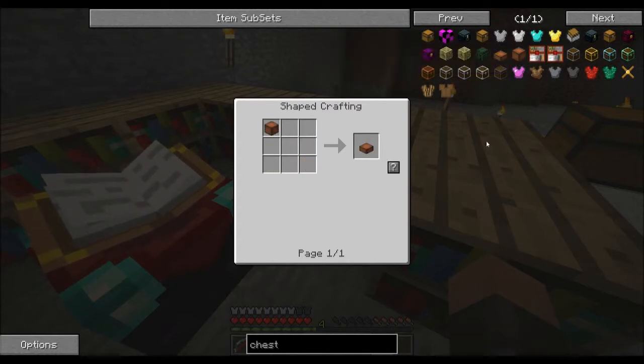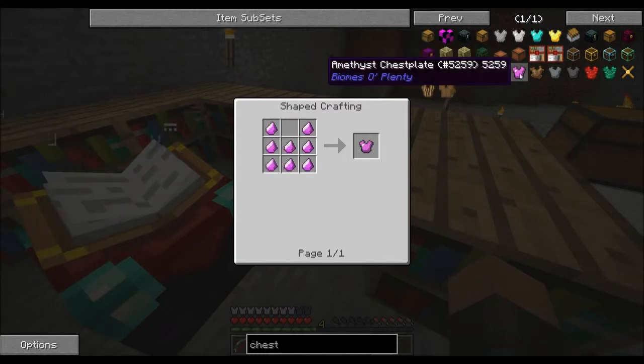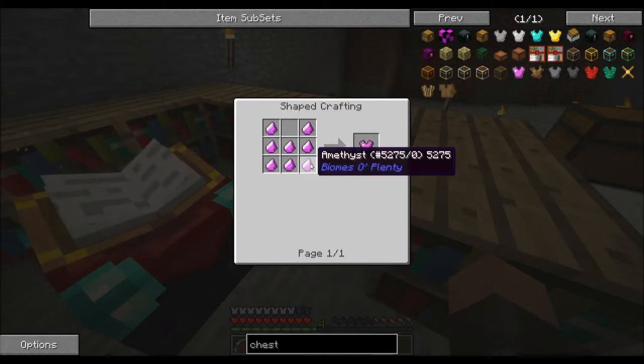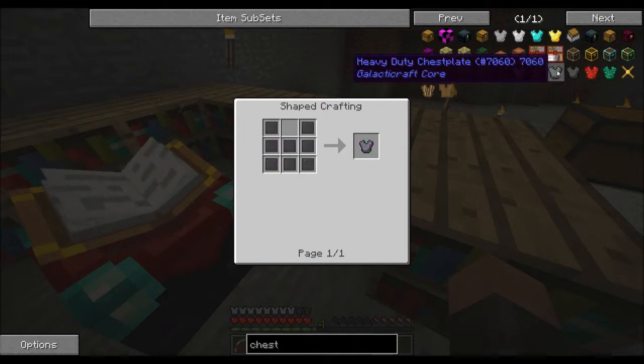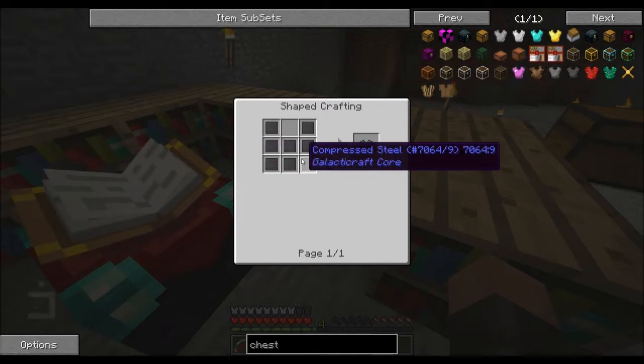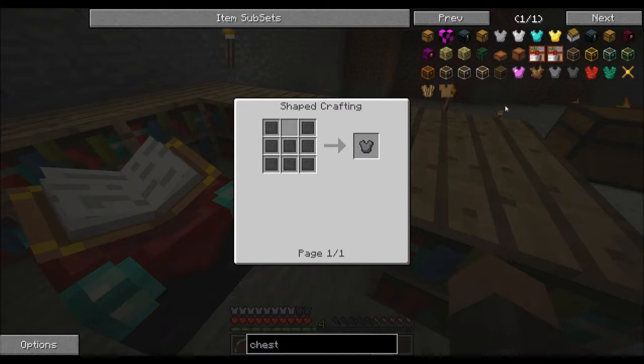Oh, you can shave a pattern chest in half — I didn't know that. Amethyst, that's interesting. What's this dark colored one? Compressed steel chest plate.